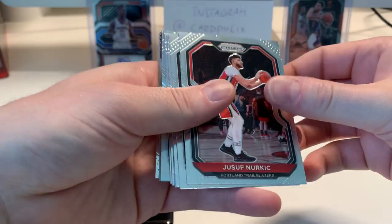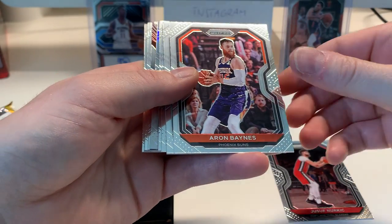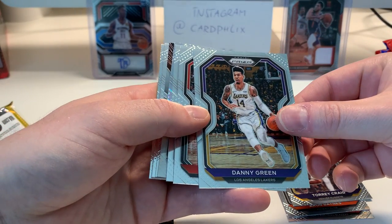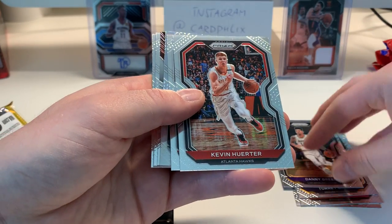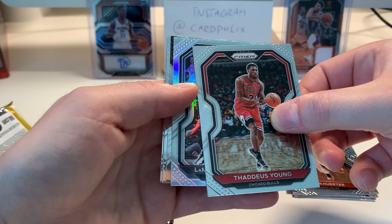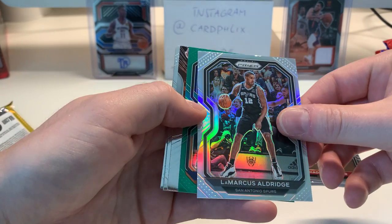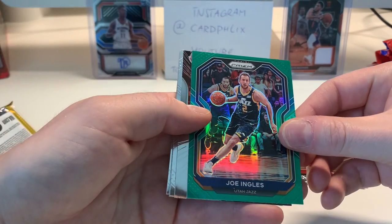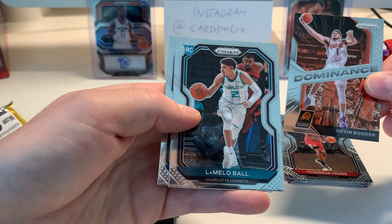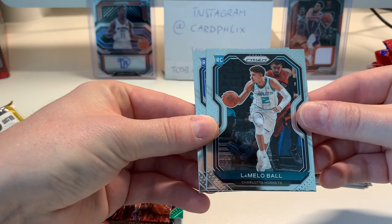Starting off with Yusuf Nurkic — we have a silver in here. Aaron Baines for the Phoenix, Tory Craig Denver, stuck together here. Danny Green LA, the Lakers. Kevin Hurter for the Hawks, I like him. Thaddeus Young for the Bulls. Our first silver is LaMarcus Aldridge, who is back in the league — welcome back! For Brooklyn, Joe Ingles is our green prism. Devon Booker dominance insert.